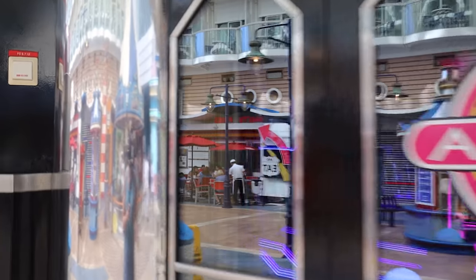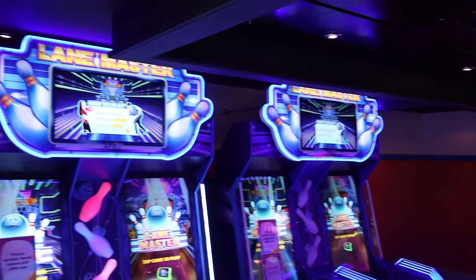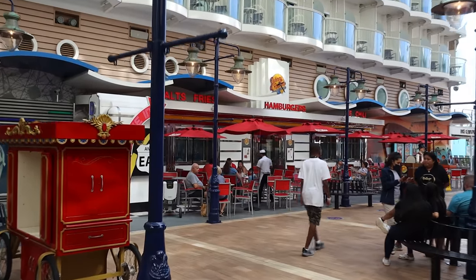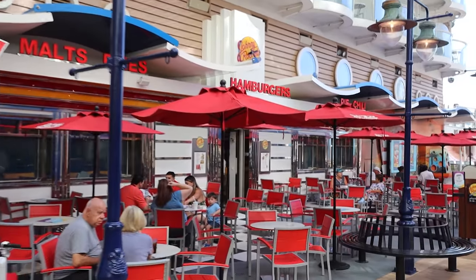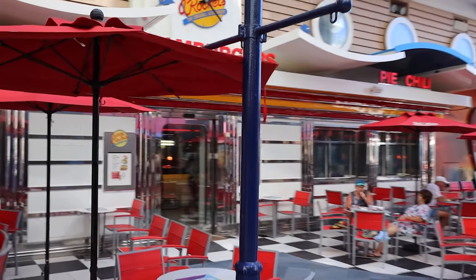There's also a quick peek at the arcade: it's definitely small, but this won't be the only arcade on board. There are just a few games here including some bowling. They've put a lot of venues on this particular boardwalk. You also have Johnny Rockets in the same location as other Oasis class ships — it's an upcharge, but very inexpensive at only $10 for all-you-can-eat hamburgers and fries.